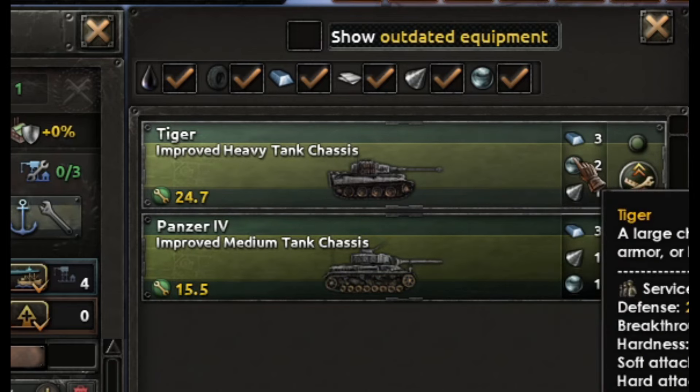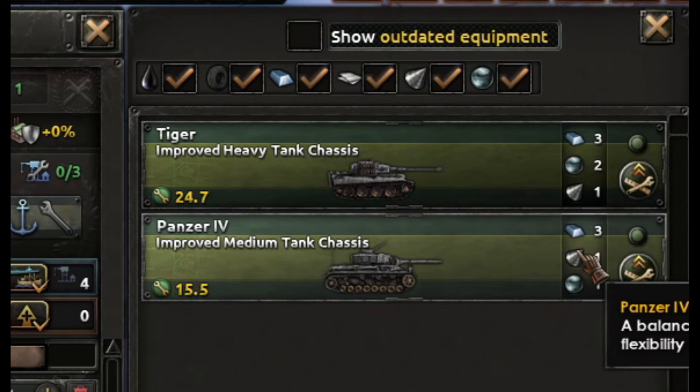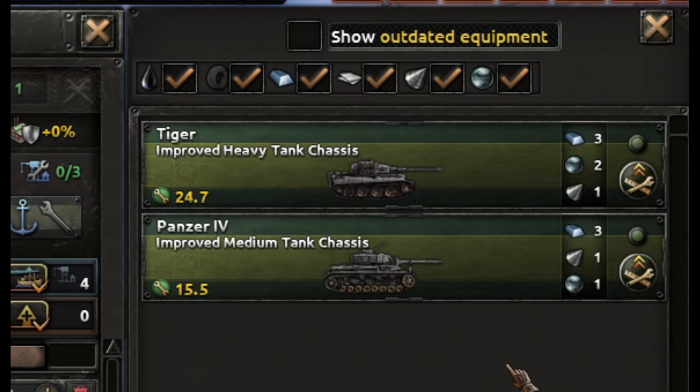The first thing you need to note is that you're going to need more chromium if you go heavy tank — that's the only resource difference. Everything else is going to be the same. Germany has access to chromium if they take out Yugoslavia or they could trade with Turkey, so chromium for Germany is not really going to be that big of an issue.